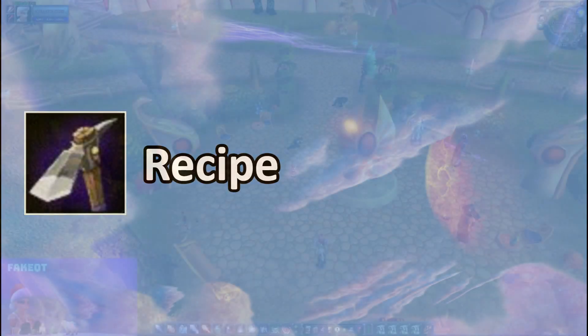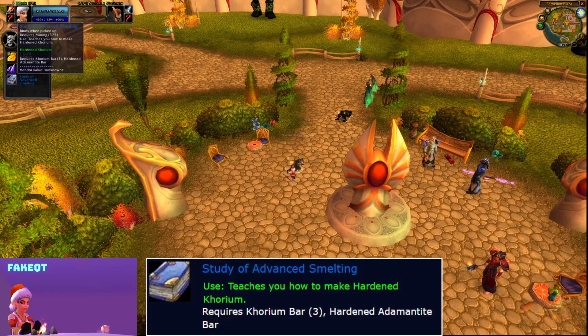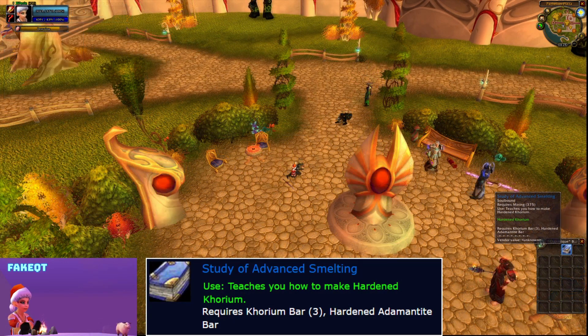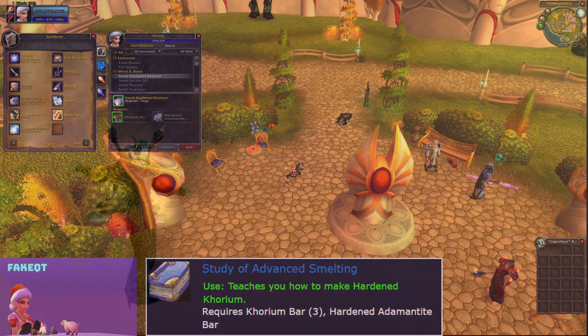The Mining Trainer in TBC will let you learn a lot of different things to craft. In Sunwell Plateau you can actually find the recipe for Hardened Corium. You don't have to worry about this recipe early on — in patch 2.4 when you can get it, it's going to be really useful because Hardened Corium is a material needed for most of the epic crafted items from Sunwell.